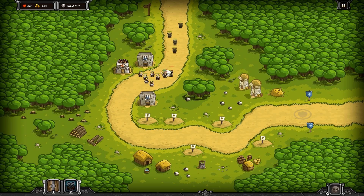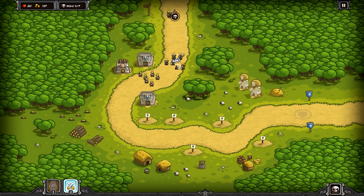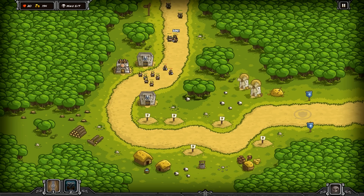Wave number four — uh oh, we have a new enemy: an orc coming, tough savages with light armor. Here he comes, let him fight. The tip is saying you want to fight orcs with archer towers or marksmen. Here we go, wave lucky number five — let's call that next wave as well.